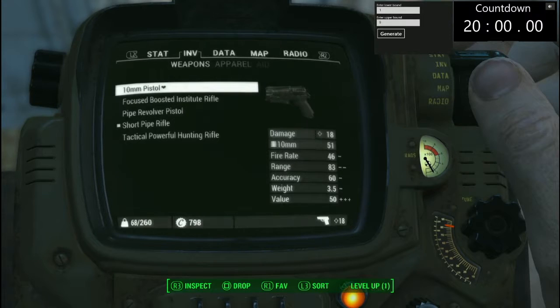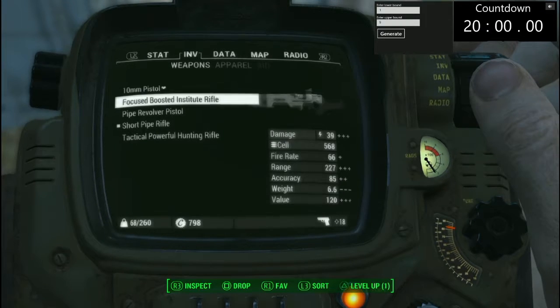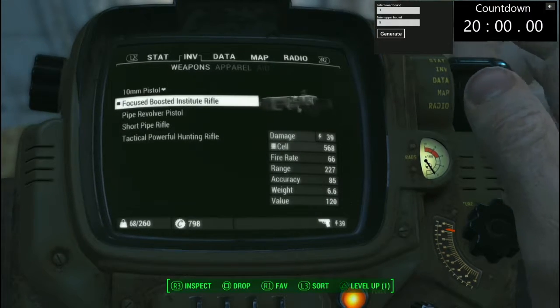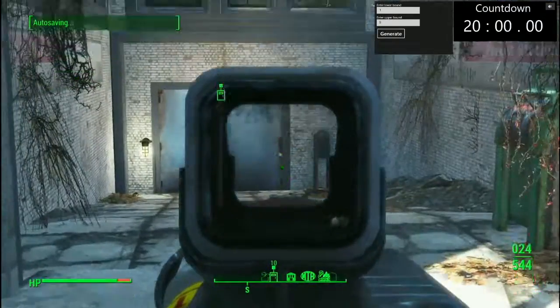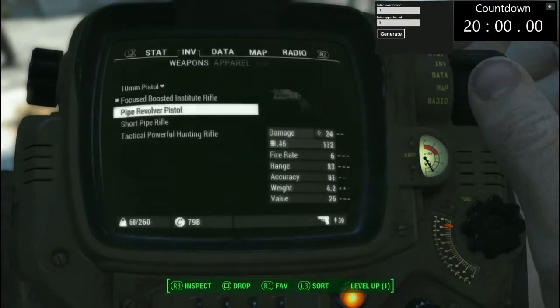Off screen, I went through and did a bit of looting in Sanctuary. I also forgot to level up at the end of the last session. But yeah, I looted Sanctuary and did some weapon upgrades. Our focused Institute rifle now has a reflex sight instead of the scope, so it's better in closer quarters.